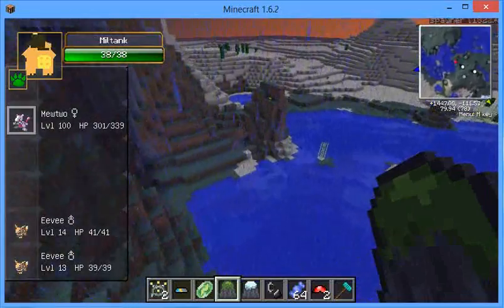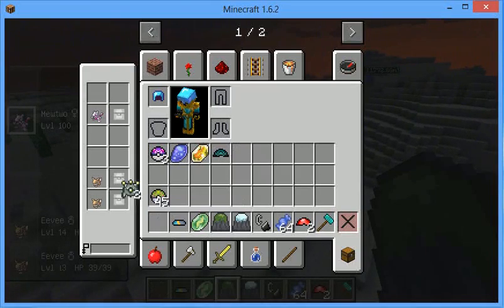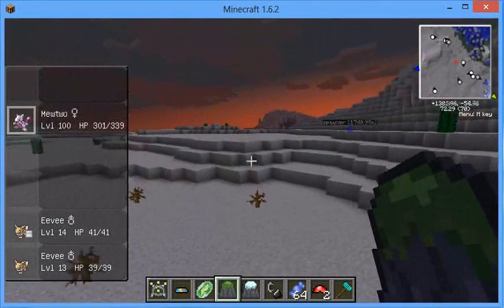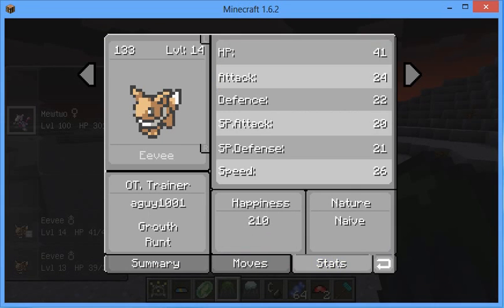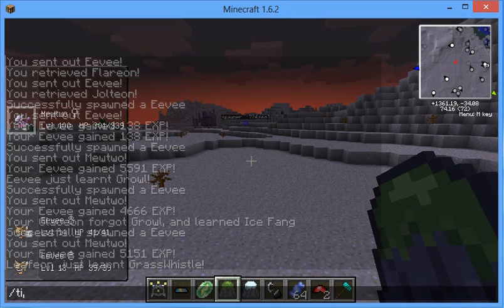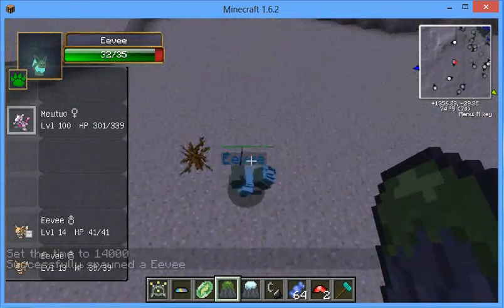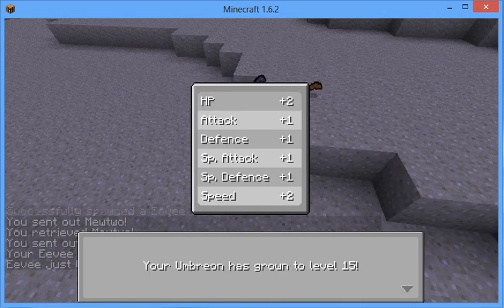Now I'm going to show you guys how to evolve Umbreon and Espeon. How to evolve an Umbreon is to get it up to 220 happiness at night. As you can see, I have it at 210, so one boss should basically evolve it instantly. We're going to go ahead and set it to night — there we go, it's nighttime. Let's spawn a boss — boom, fight the boss — and we have an Umbreon.